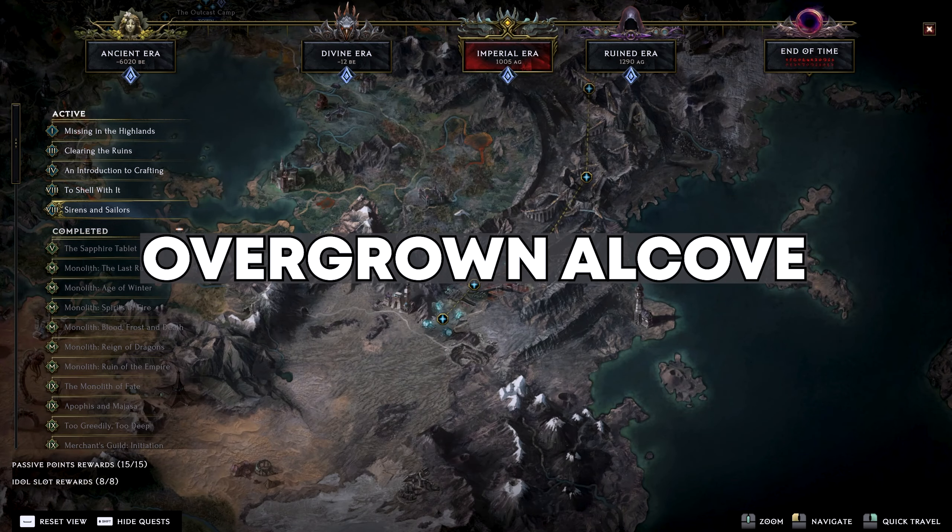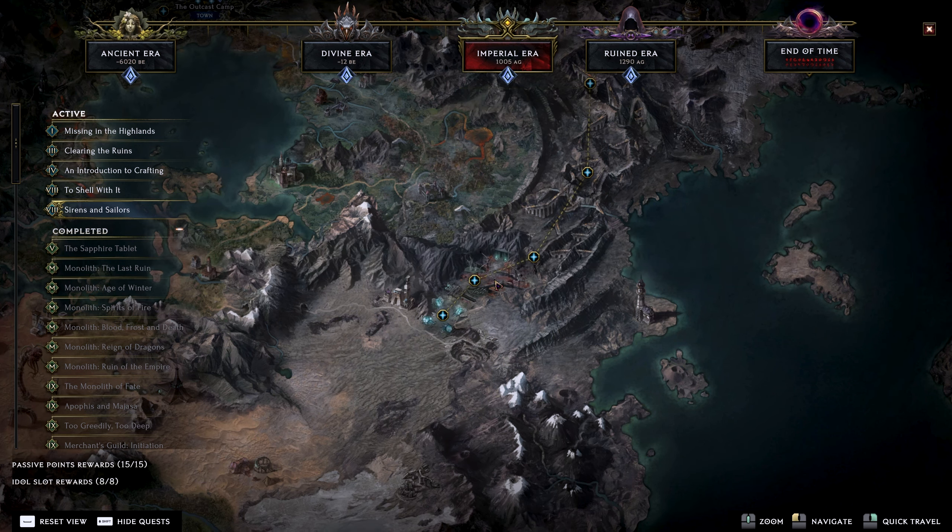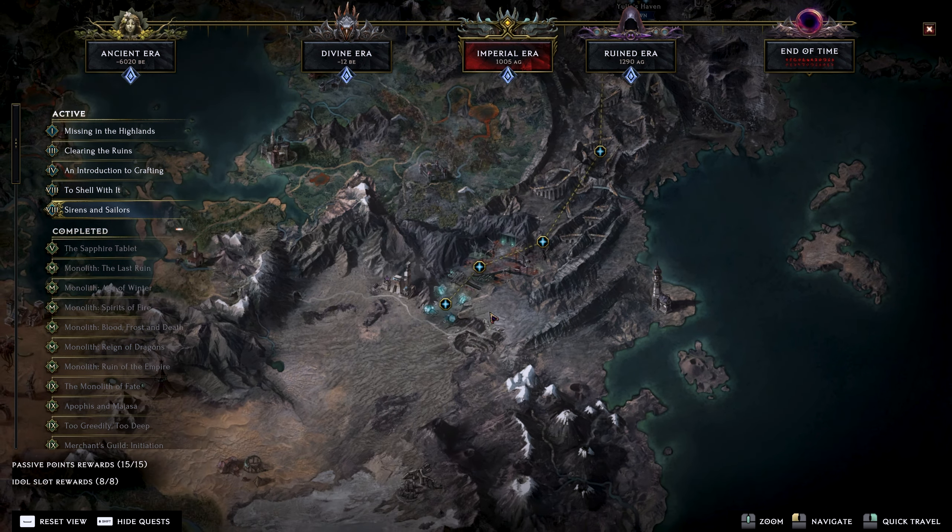Here is how you can get to Last Epoch's hidden area, the Overgrown Alcove. You're going to have to progress in the story until you have this part unlocked in the Imperial area. You want to teleport to the Rust Lands. We're going to be going to the Verdant Lakes. I didn't have that area unlocked, so I first had to go here. Then you come over to the right side and you'll see the teleport into Verdant Lakes. Go ahead and take that.